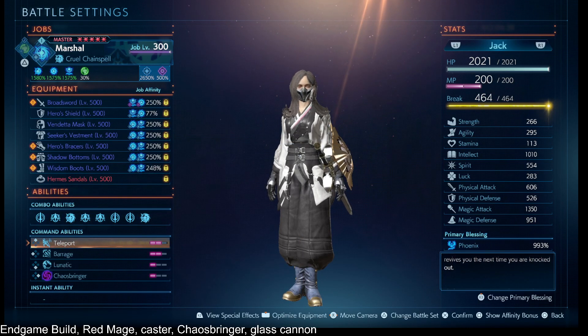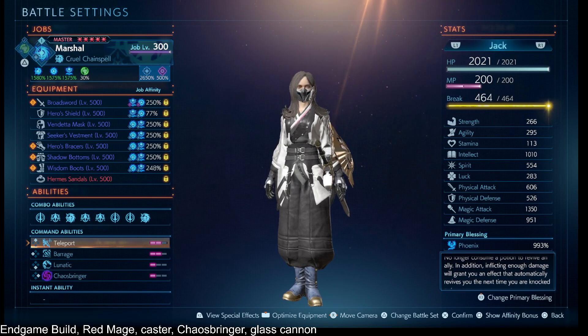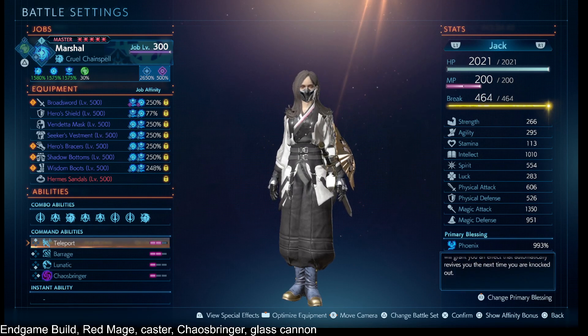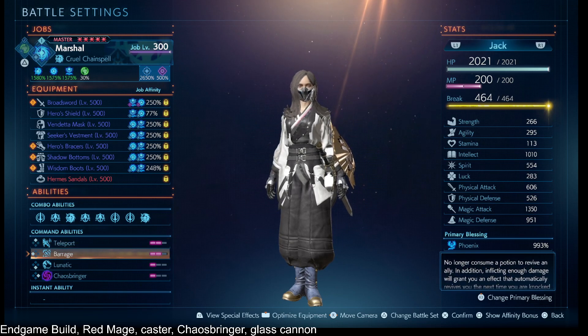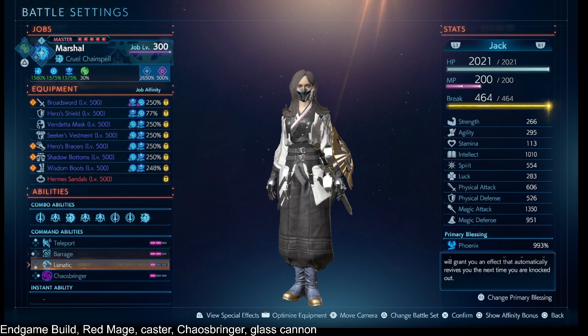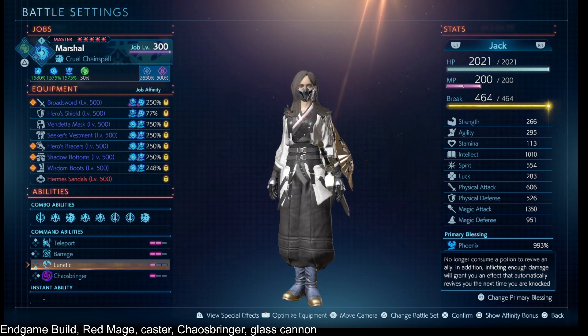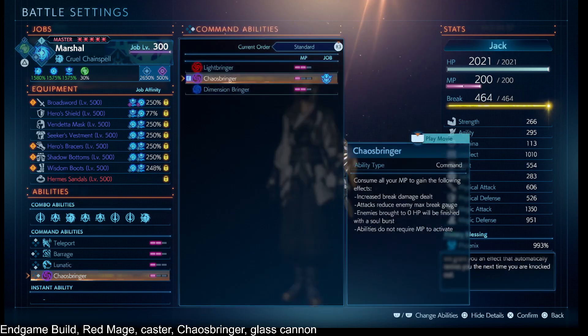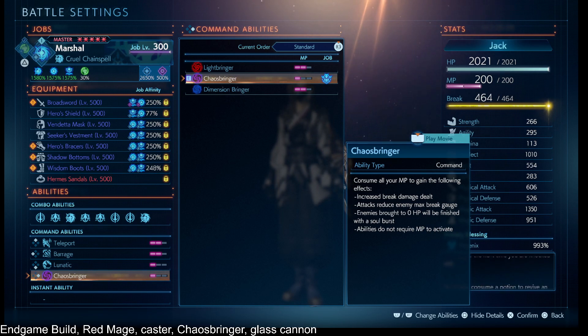I have Teleport as one of my main ways to survive, trying to get away from the enemy and get a clear casting range on them. I have Barrage here just to help out with a little bit more damage. I have Lunatic to speed up my casting animation speed. And I'm using Chaosbringer instead of regular Light Bringer or Dimension Bringer so that I don't have to worry as much about MP or sustaining that.